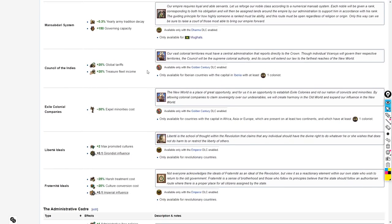There are also two unique reforms enabled by the Golden Century DLC. One is only available for Iberian countries with their capital in Iberia and at least one colonist — so Portugal, Spain, Castile, Aragon, and Andalusia. If they get one colonist they can take this modifier.